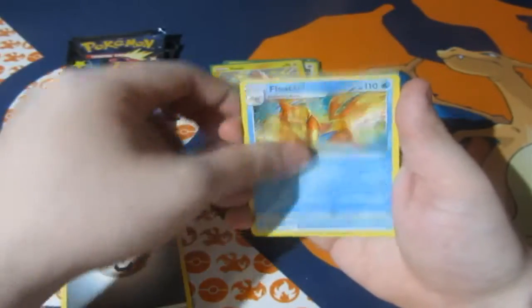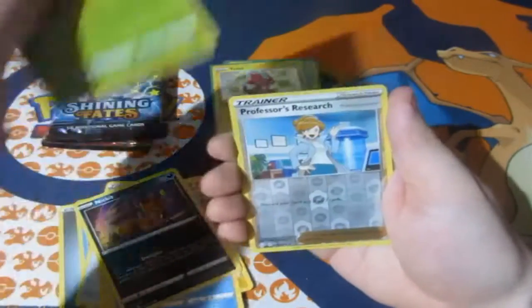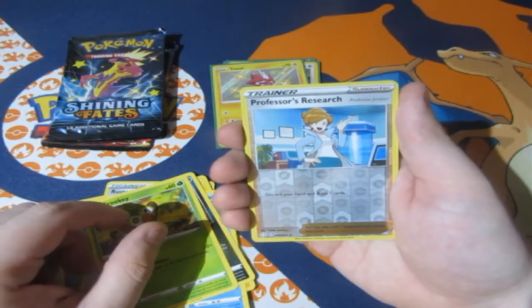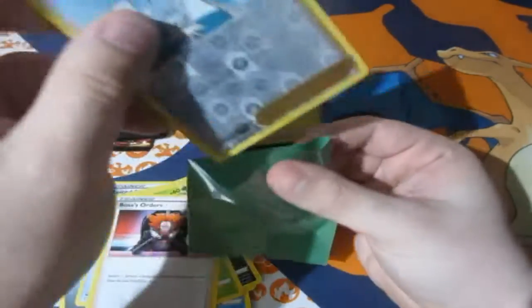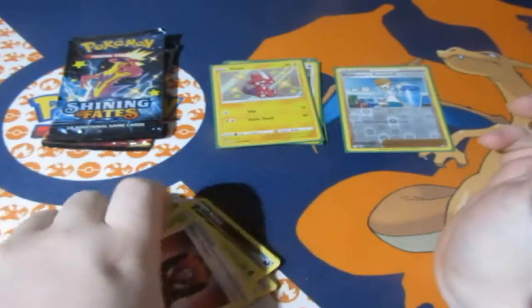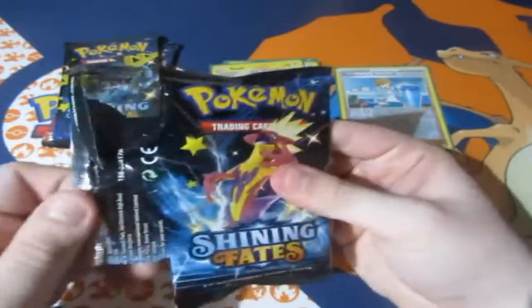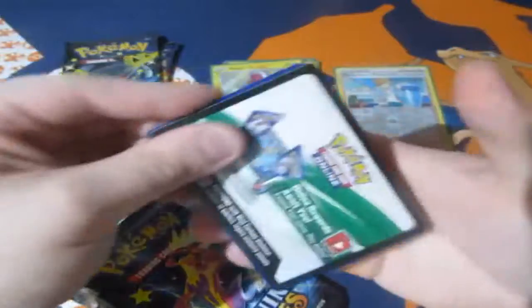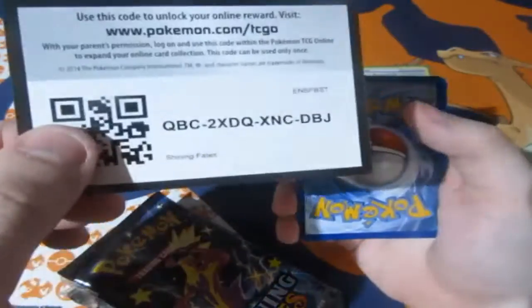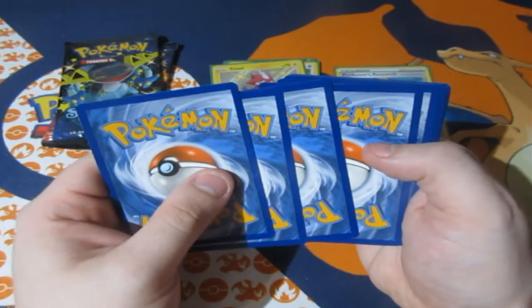We've got ourselves a Metal Energy, Floatzel, Rusted Sword, Luxio, Eevee, Morpeko, Turtwig, Nickit, Grookey. We get a Professor's Research — it's a Rare, which is nice, and a Boss's Orders. At the moment you could probably say it's not full-on OMG yet, because it was a small Shiny and a normal Holo. If it was a V card as well, it would be OMG.